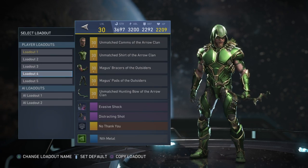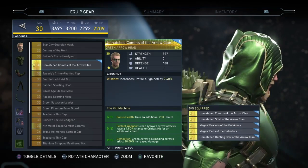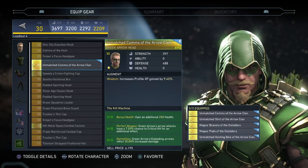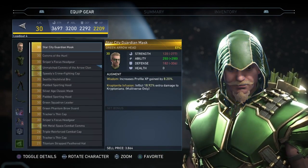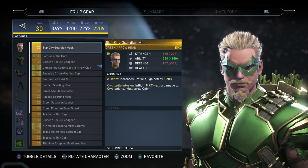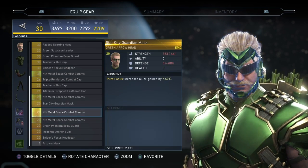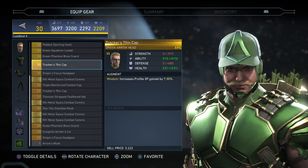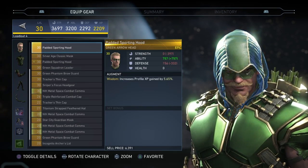My favorite loadout for Green Arrow is no doubt his new stuff — especially just the hood. I'm glad they finally gave us the hood after all this time. I have a bunch of different versions with the hood, like this one without the mask just showing his face. I'm still looking for the headpiece that's literally just his face — no glasses, no mask. Honestly, any loadout with the hood is going to be my favorite because I really love that hood.